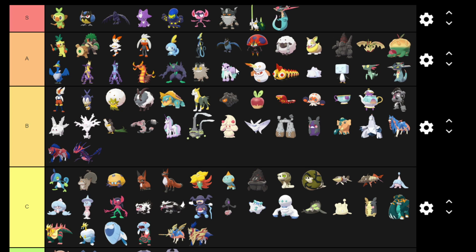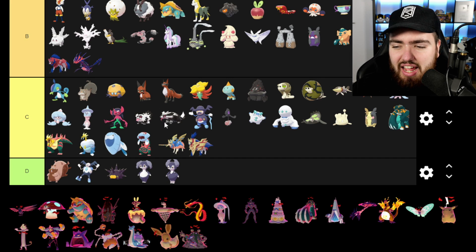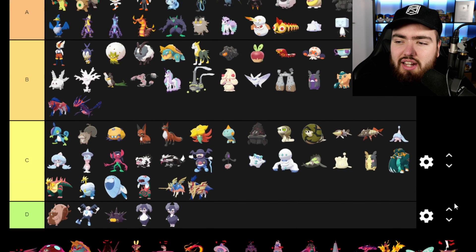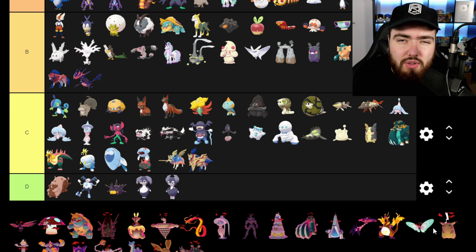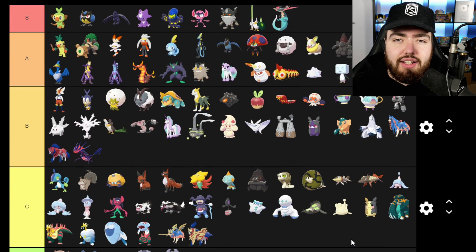I'm not going to go through every single Pokemon again since I've already done that in this video. Now we're moving on to the Gigantamax forms. Honestly, I don't think I can fairly rate these because I haven't used them enough — I didn't even know the Gigantamax Gengar existed until recently, and that's not a joke. I was trying not to watch videos while doing my playthrough. So I think I'm going to leave this for another video and do a dedicated Gigantamax tier list, so I can approach them properly once I've used and encountered them.